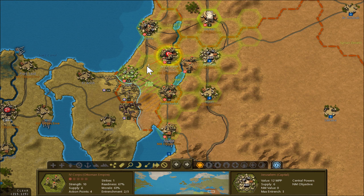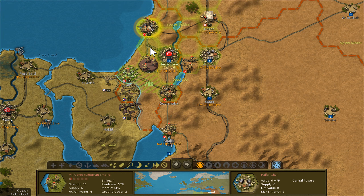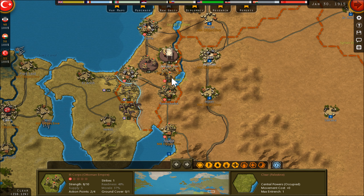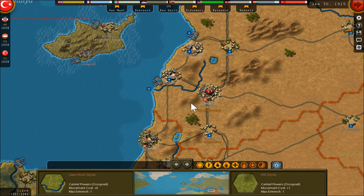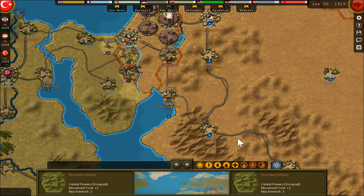I have no real need to rush this, so I'll try to close the distance, bring in more forces, bring my HQ nearby, and build up a defense.